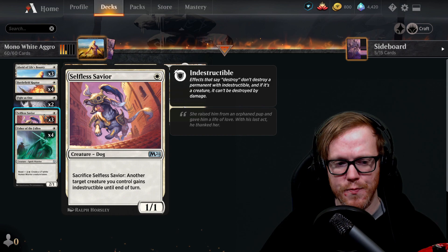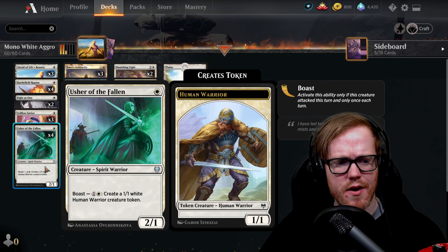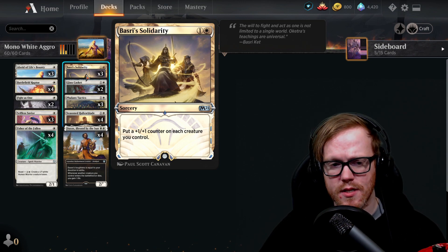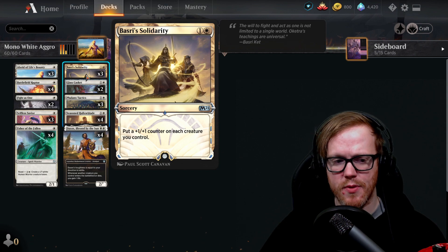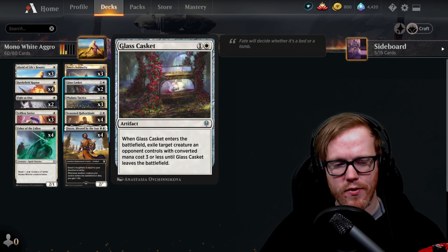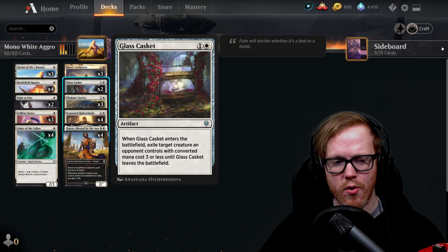Usher of the Fallen we already went over from the warrior deck — produces tokens onto the board. Coordinated Charge from M21 for two mana gives each creature we control a plus one plus one counter, pumping up the whole board at sorcery speed — great because all our small drops get that much bigger. Conclave Tribunal for three mana removes permanents costing three or less that are in our way, since the clearer the board the more aggressive we can be.